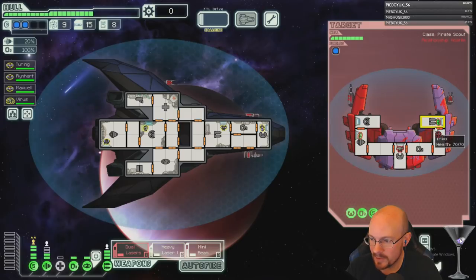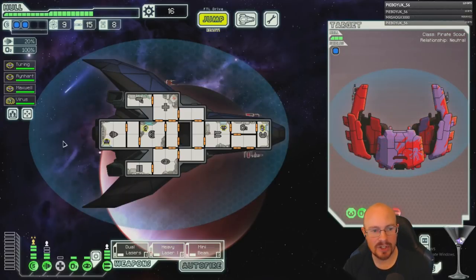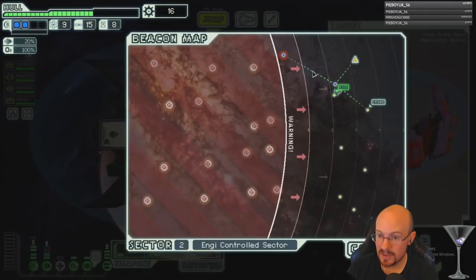Why haven't you put anyone in shields? After I got shields I forgot — it's also because Virus was off the ship for that one. I have some stuff to sell, let's go to the store. So many weapons — I might get rid of the halberd beam now... actually I probably shouldn't, because that's a great weapon for a small-weapon-slot ship.